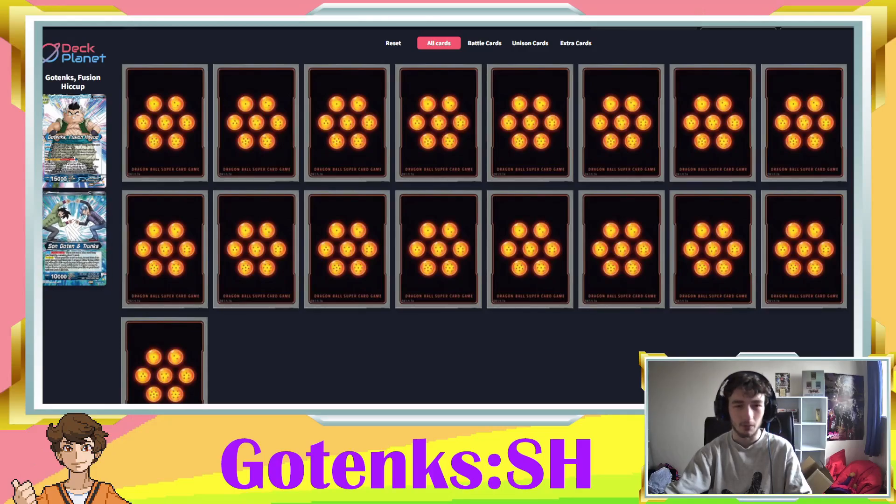A lot of this archetype just had weird situational effects, which is why I decided to go for a different approach. The main thing on the back side is activate battle once per turn — you pay a blue energy, and if there is a Son Goten SH and a Trunks SH in your combo area, you draw a card, re-stand a Gotenks SH card that you control, and at the end of the turn you can untap an energy. That's really nice because you can re-stand your leader with it, since the leader is a Gotenks SH.